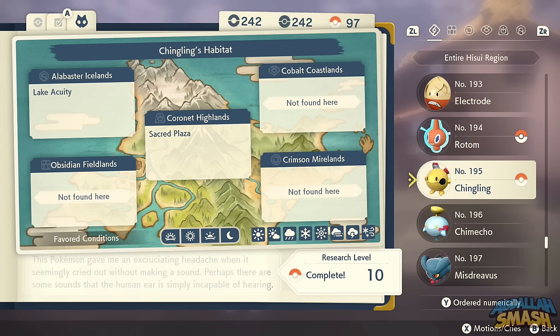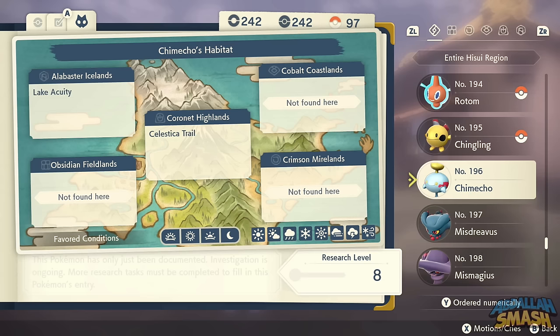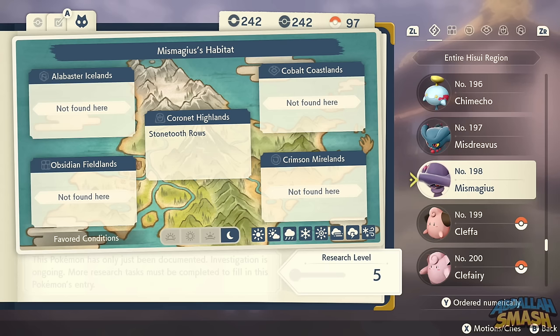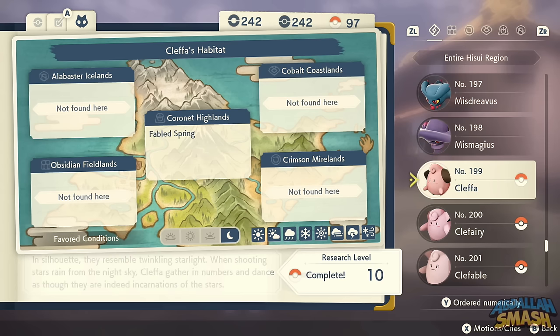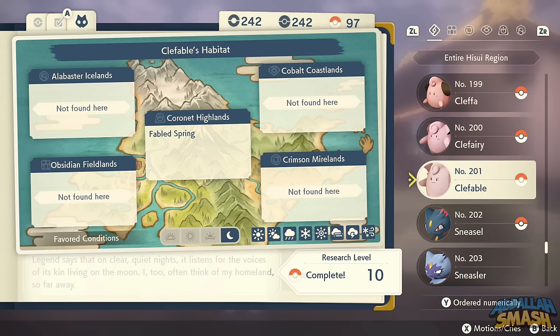Chingling is very common — found in Sacred Plaza or Lake Acuity. Chimecho is at Lake Acuity as well. Misdreavus can be found in the Alabaster Icelands in the Under Ice areas. Mismagius is over at Stone Tooth Rose so you don't have to use a Dusk Stone to evolve Misdreavus. Cleffa is a rarer spawn in Fabled Spring, along with all three of these evolutions.